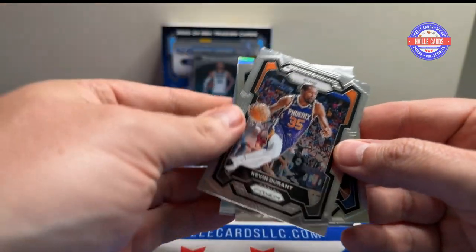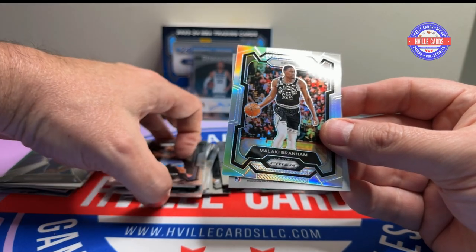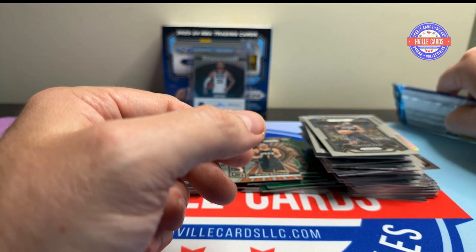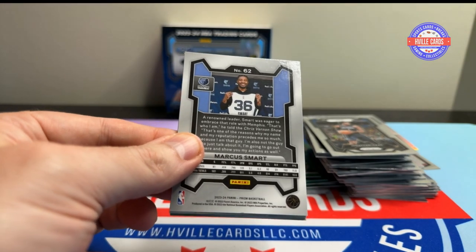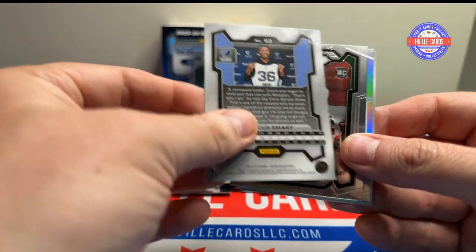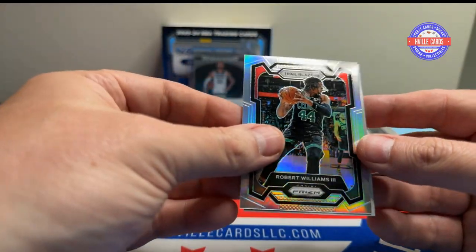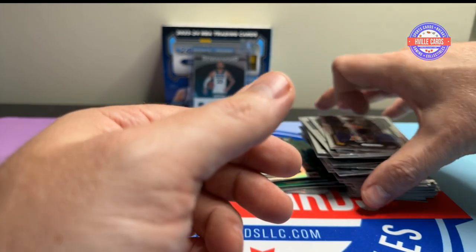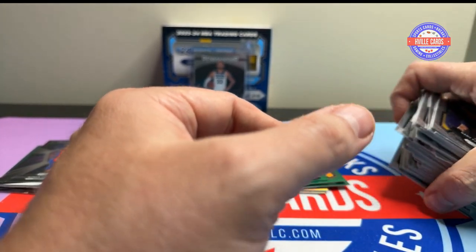We got some KD, Leonard Miller, Malachi Branham, and Jonathan Isaac. Last pack — I need a Wimby. Marcus Smart, Chris Livingston, Robert Williams, and Gary Payton. All right, so that was a big whiff — just the autograph, that was it. These boxes cost around $120 at the time and they're selling for up to $200 in different places. I should have kept this on the shelf and opened one of the other ones, but we'll take an autograph.